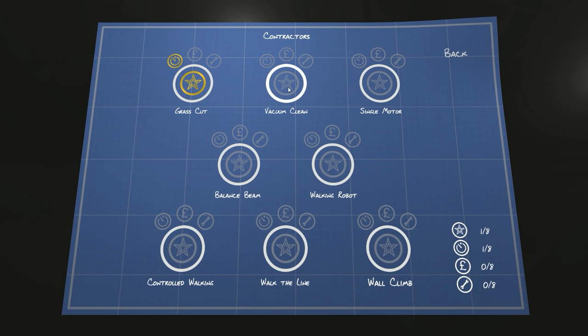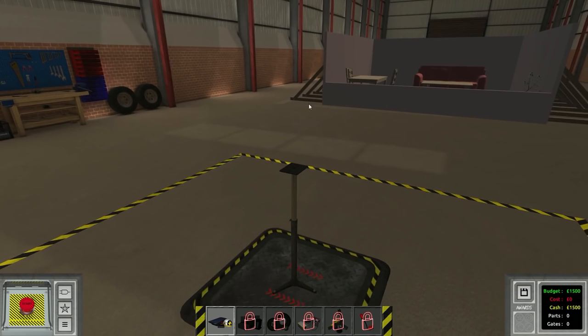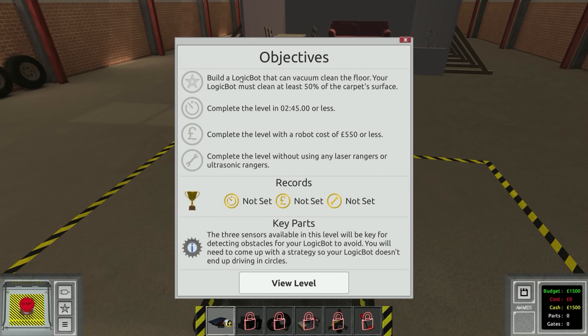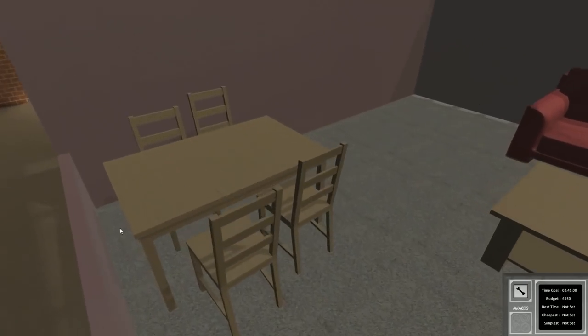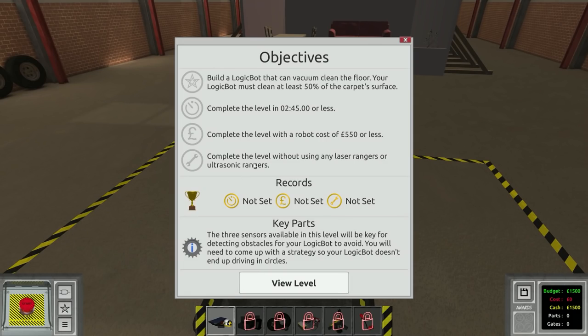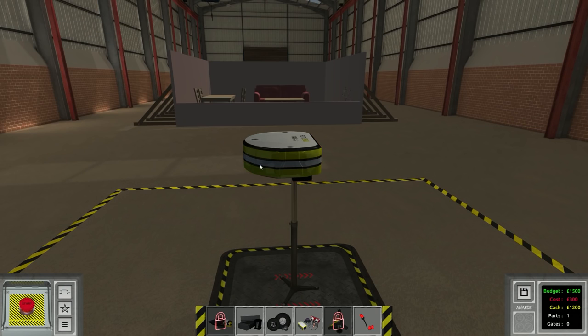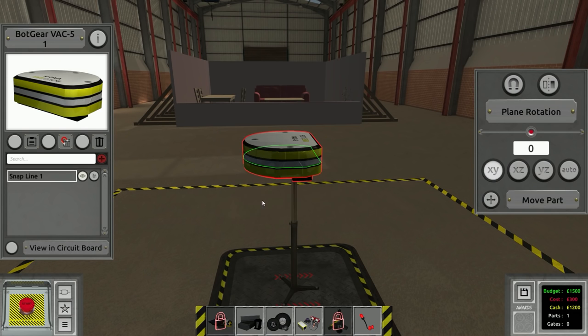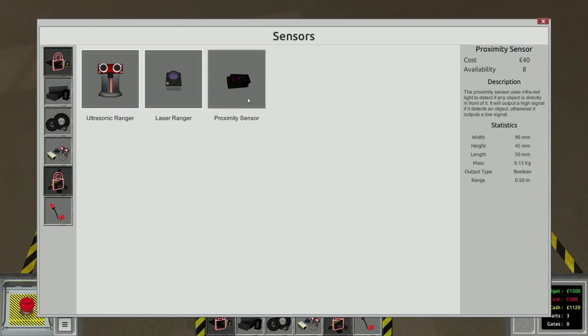We'll eventually be selling that grass cutter at all available hardware stores, but it's only 99% efficient. The next challenge is the same deal but we have to vacuum clean the floor. Thankfully we only have to clean 50% of the carpet surface rather than 100%. The special objective: without using any laser rangers or ultrasonic rangers. So for this one we're going to have two wheels — one set in the front, back end can just drag — and we'll have to use proximity sensors instead.